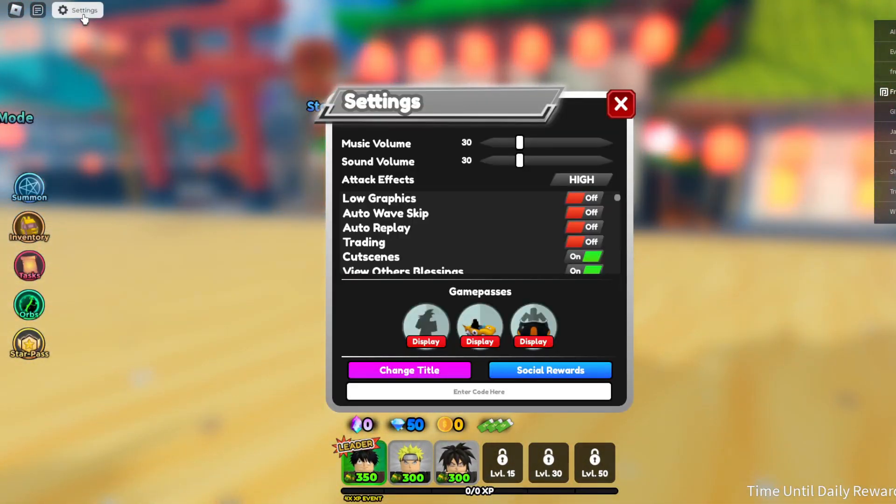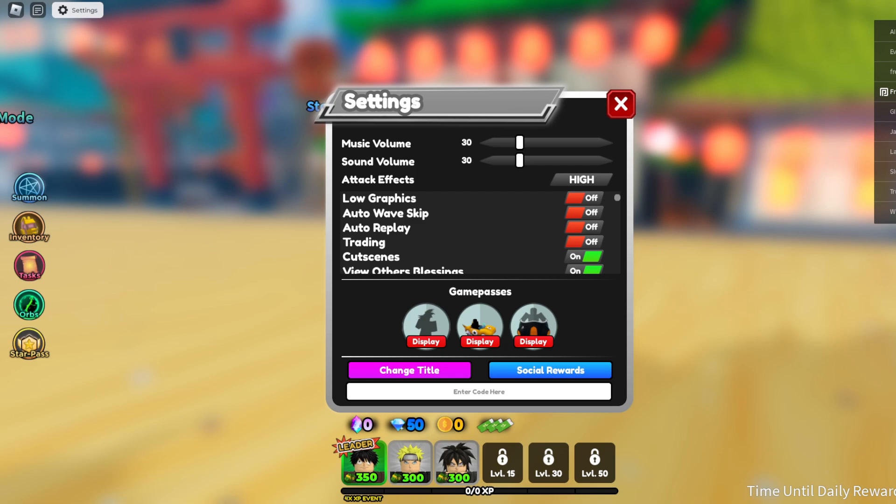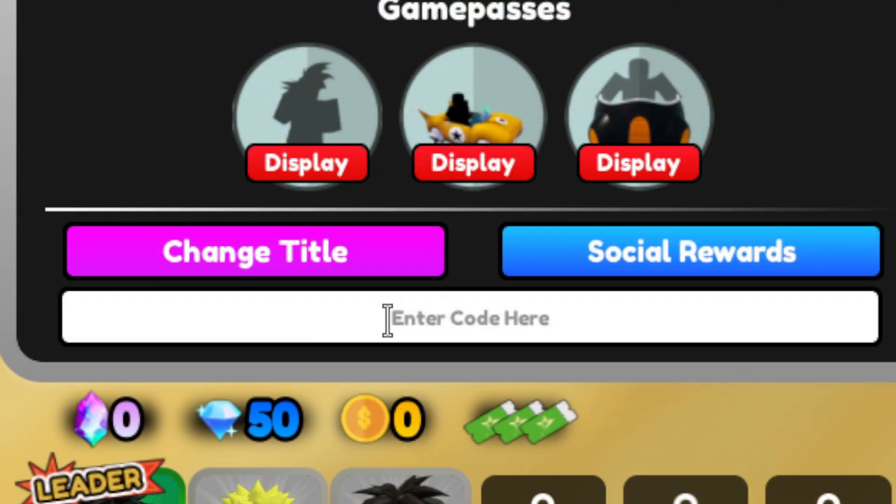The first thing you need to know is how to redeem codes: just press on Settings, and then at the very bottom you'll see the redemption field. I'm zooming in so it's very easy for you guys to see.